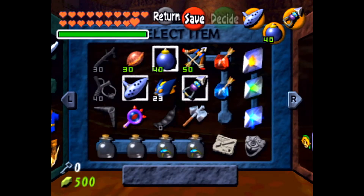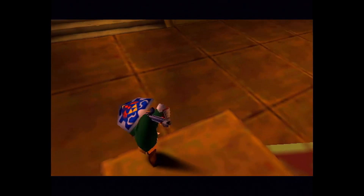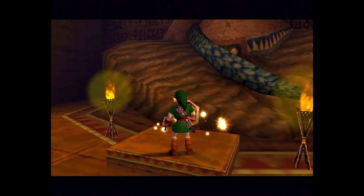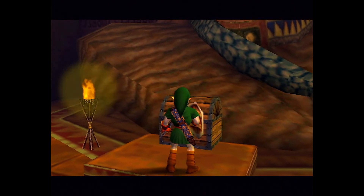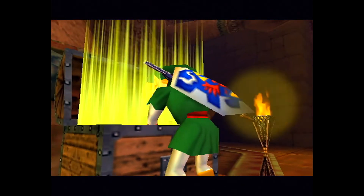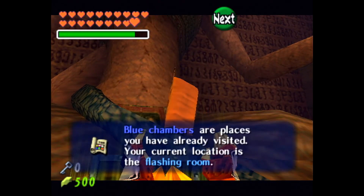Let me go ahead and use Din's Fire here. Okay, so there is the chest we can get here. Let's see what we get — and it's obviously the dungeon map.